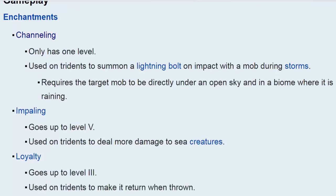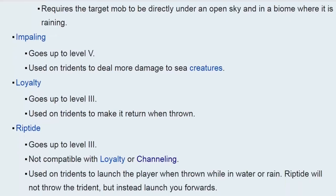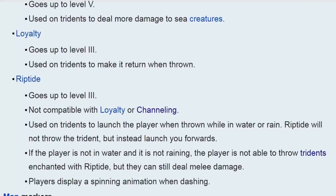Impaling is basically sharpness or power for the trident. Loyalty allows the trident to come back to you — you can play around with the loyalty level in creative mode or as an operator. It's like infinity, and it's something you really want. Riptide allows you to launch yourself, which is really cool.